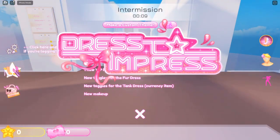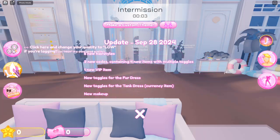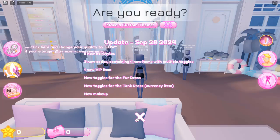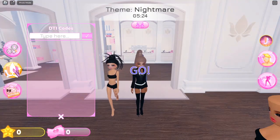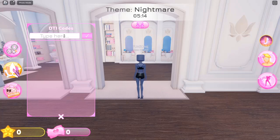Roblox Dress to Impress — DTI: A Guide to Styling Your Avatar. Roblox, the immensely popular online gaming platform, is not just about gameplay; it's also about self-expression. One of the most exciting features within Roblox is the Dress to Impress (DTI) game mode, which allows players to showcase their creativity through fashion and styling. Whether you're a seasoned player or a newcomer, understanding the nuances of DTI can enhance your gaming experience and help you stand out in the vibrant world of Roblox.